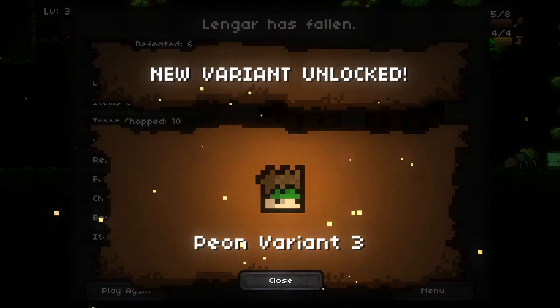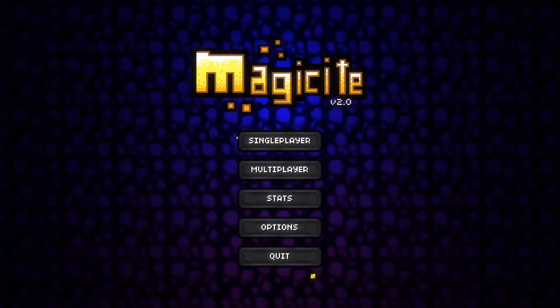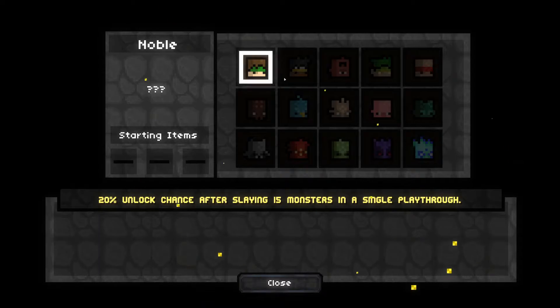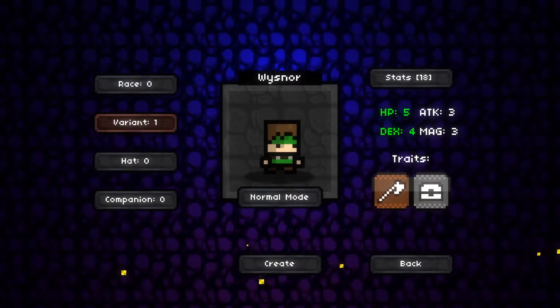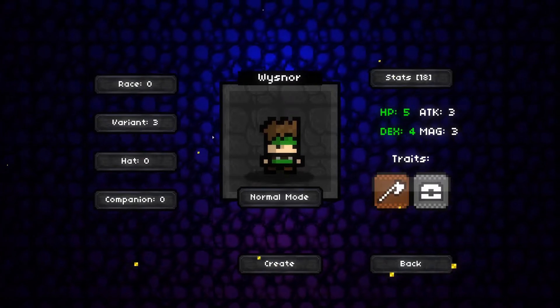What do we get here? We got a chest. We got a new variant unlocked — Peon Variant 3. Let's go to the menu and see what that is. Variant 1 is a boy, Variant 2 is a girl, Variant 3 has a different hairstyle, I guess.